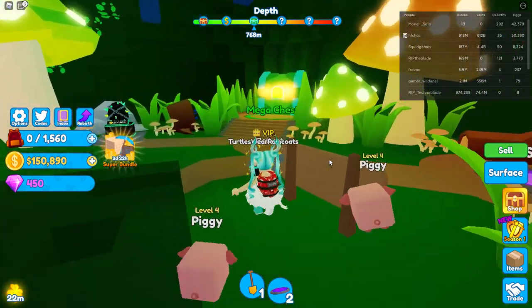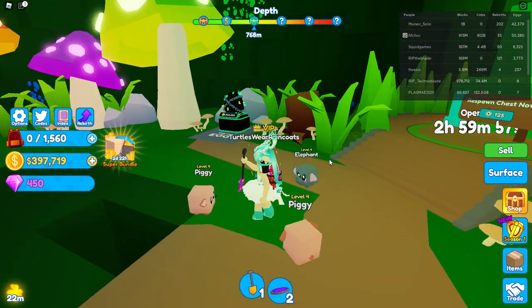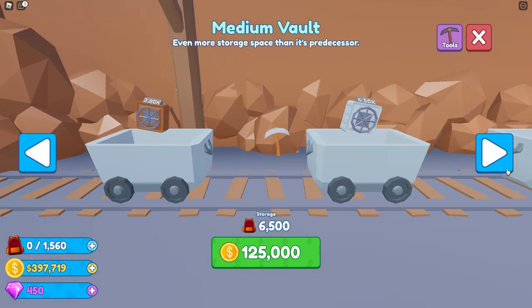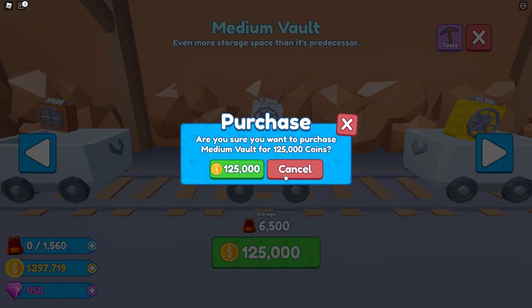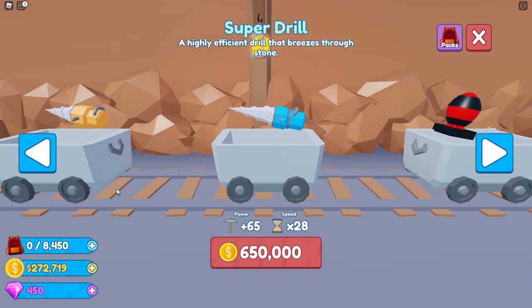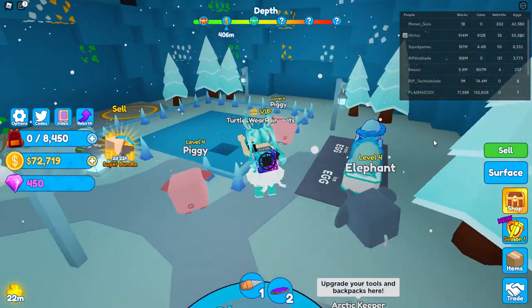Mega chest — we're about to get rich! 246,000 coins! Let's see — 125,000 for this one, I don't have enough for that. Let's get this one — okay, can we get that? Let's get this one too, nice. We should be a lot faster now.